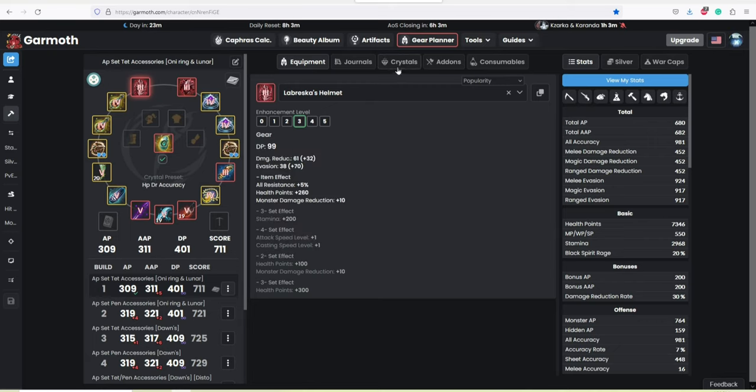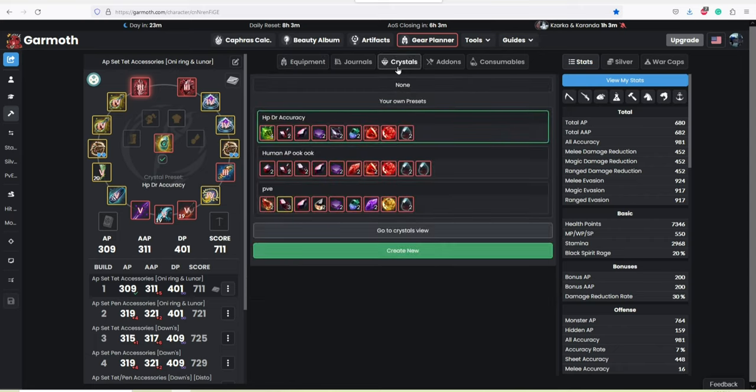Let's go to my sheet on Garmouth.com. I will link this down in the description so you guys can look at this build. In my last video I went briefly over some accessories and gear that you will need for PvP and PvE, and there are different swaps you can do in terms of accuracy. But today we're focusing on the crystal setup side.